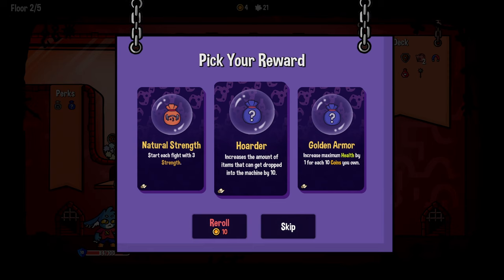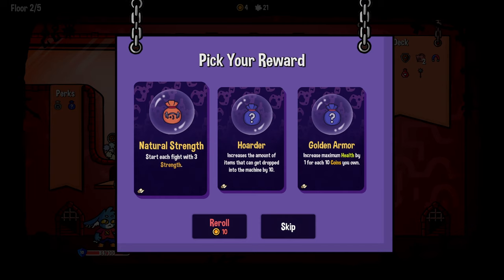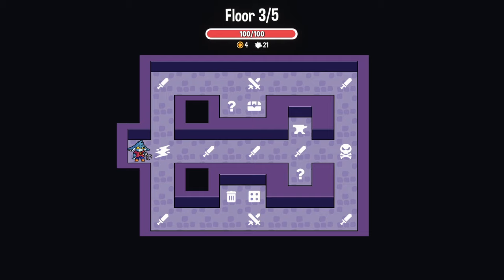Start each fight with three strength. Increase the amount of items I can get dropped into the machine by ten. Or increase maximum health by one for every ten coins you own. I think you want strength. I do like strength. Well, because you're also doing lots of little attacks, which is where strength is going to be real helpful. And the occasional singular big hit with the axe - but that's more of a tech thing. Like, he's got a lot of armor. Exactly.